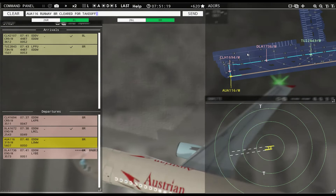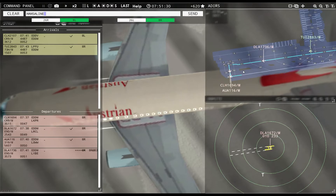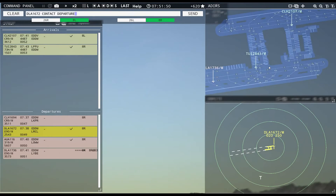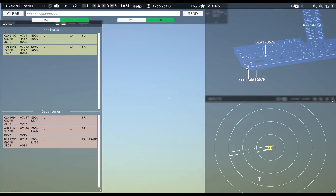Austrian 116, runway 8R, cleared for takeoff. Hansaline 1694, runway 8R, line up and wait. Dolomiti 1672, contact departure. Good morning.